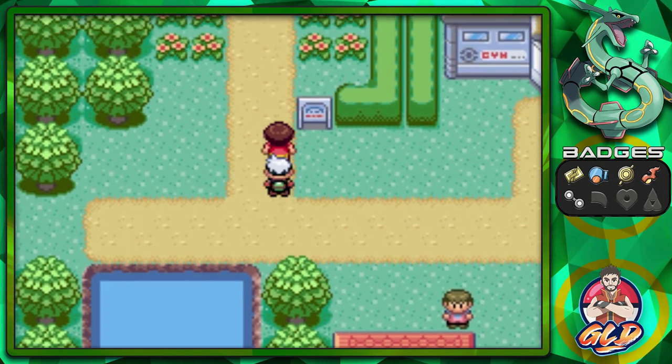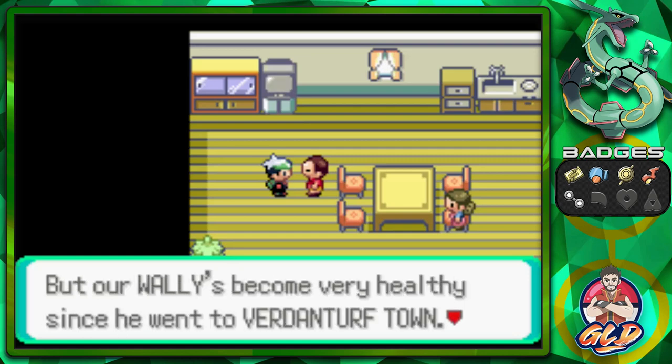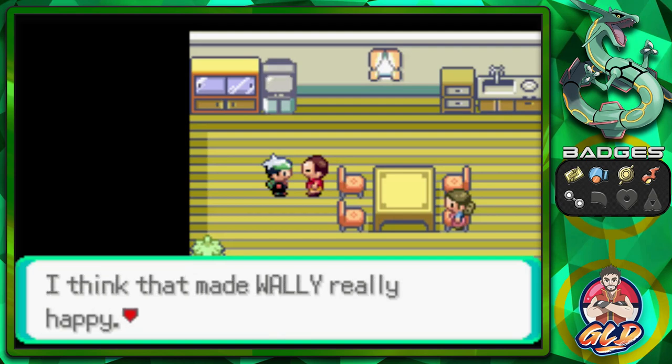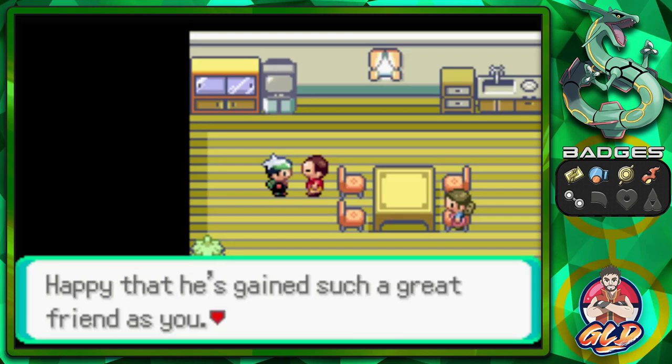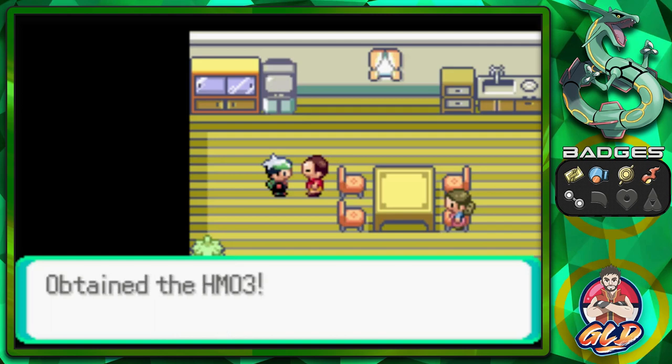We're kind of hidey-ho-ing here. Here we are in Wally's house. His dad says: Draven, please excuse us for dragging you this way, but our Wally has become very healthy since he went to Verdanturf Town. We owe it all to you. When Wally left town you helped him catch a Pokemon — I think that made Wally very happy. This isn't a bribe or anything, but I'd really like you to have this. And there we go guys — we get ourselves HM03 Surf, finally!